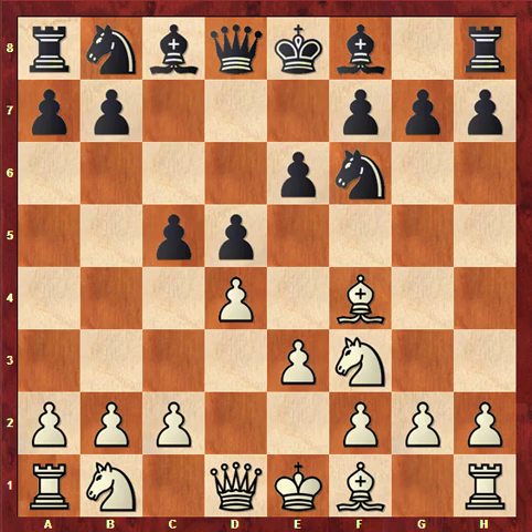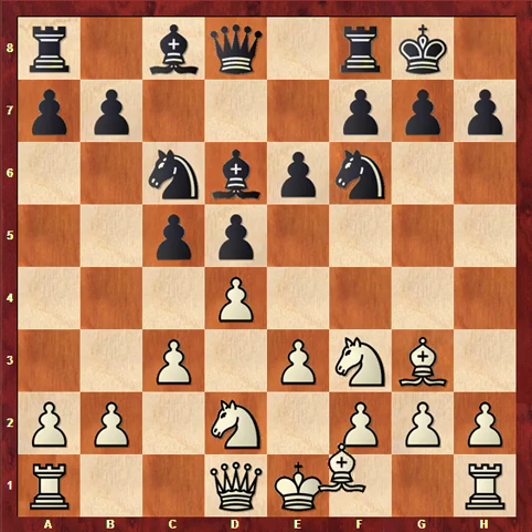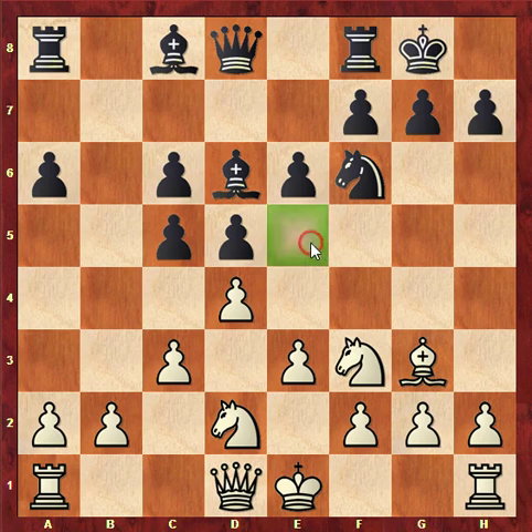Magnus Carlsen is playing the London System here, which is very solid. He decides to go ahead and take the knight on c6. The idea behind this move is to reduce Black's control over the very important e5 square. Magnus is now going to place the knight there, and long term could make this bishop very bad.